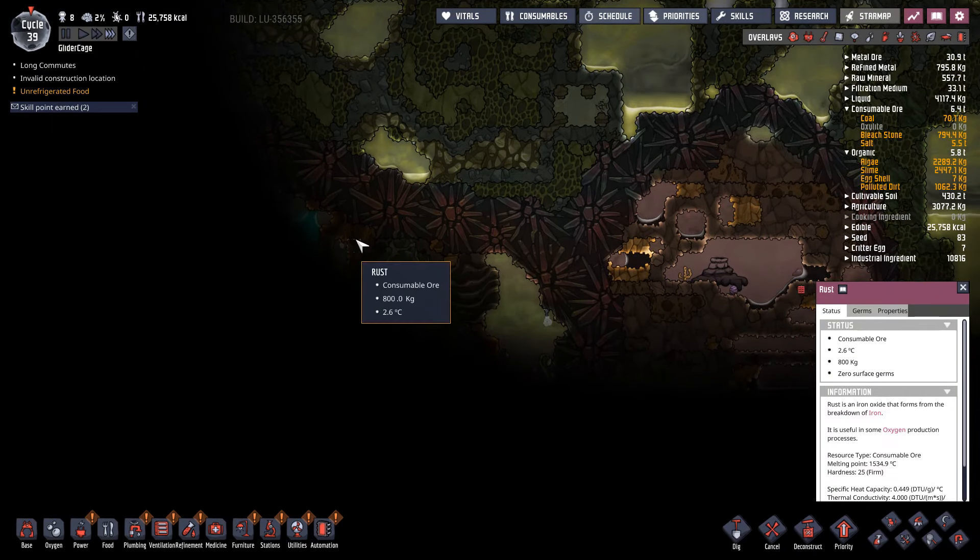Temperature-wise, things get a little warm right about here, so we could just take this across. I guess the other side would be better. We don't need two routes through here, so we can go ahead and insulate up through this.